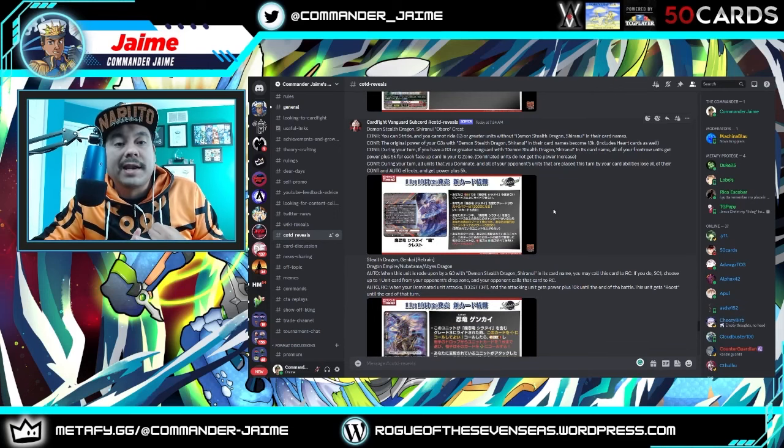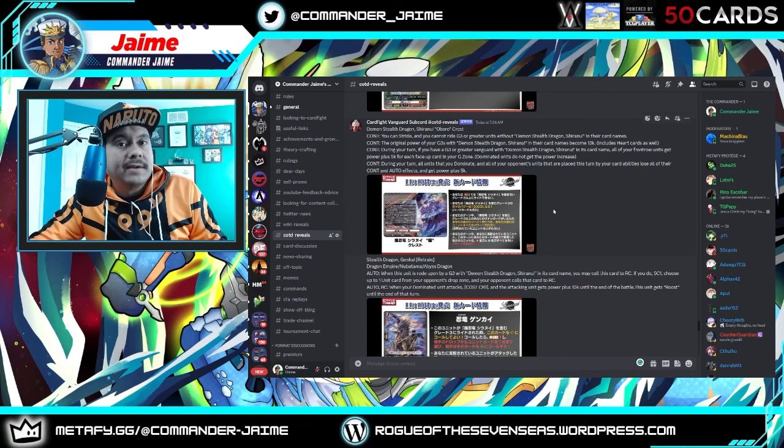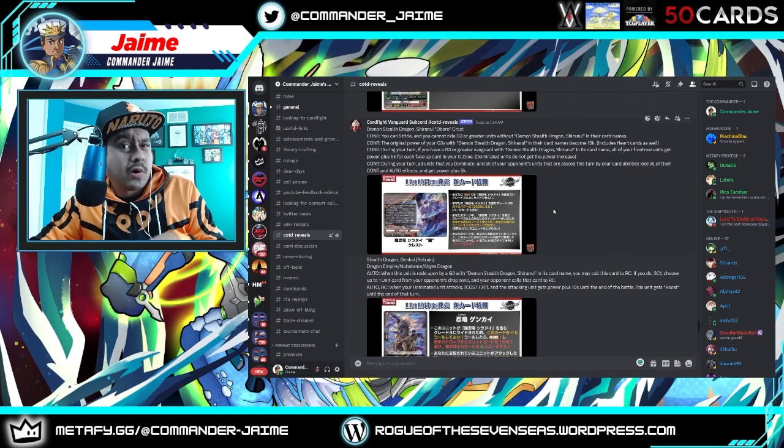You can perform stride, and you cannot ride a grade three or greater unit without Demon Stealth Dragon Shiranui in their card name. The original power of your grade threes with Demon's Dragon Shiranui in the card name become 13k, including the heart cards. So whenever you stride, you'll get the 13k benefit, making your strides 28k. During your turn, if you have a grade three or greater with the same name, all of your front rows get power plus 5k for each card in your G-Zone. Dominated units do not get the power increase. A lot is happening with this Crest.